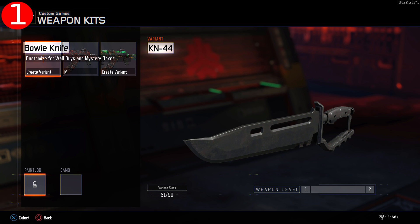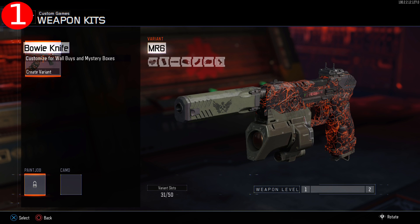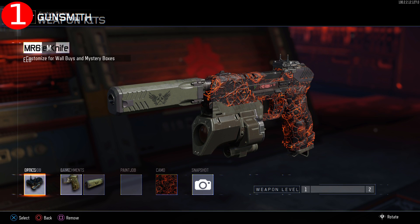Now grab your first controller and press circle. Scroll over to the weapon you want to put attachments on and create a variant for it. I'm choosing the MR6, and after you've created the variant, go ahead and save it.